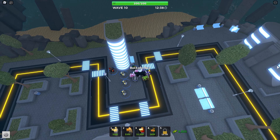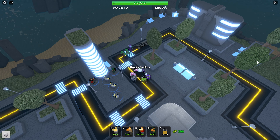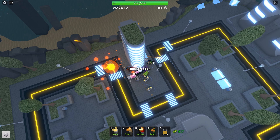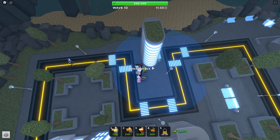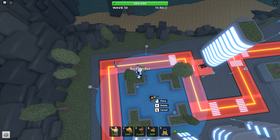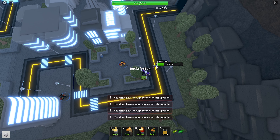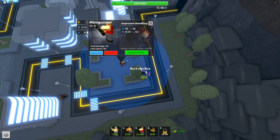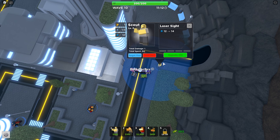Feiyushida will spawn in the last wave with 2 very tanky zombies. Just do as much damage to them as possible. Feiyushida will probably leak past your towers — sell all the towers that can no longer reach Feiyushida and put down another mini gunner. Upgrade if you are able to. Feiyushida will be left with a little health, which will not deplete all your health, so don't worry. You will still get a badge even if you didn't take down Feiyushida — you get the badge as long as you win the round.